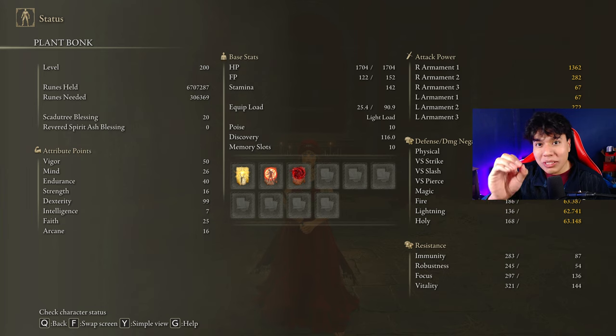To get the max performance of this weapon and to have an optimal build we are going to use 50 on Vigor, 26 on Mind, 40 on Endurance, 16 on Strength, 99 on Dexterity, 25 on Faith, and 16 on Arcane.